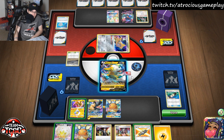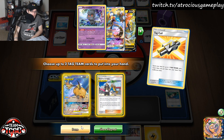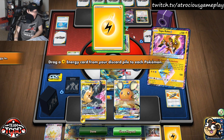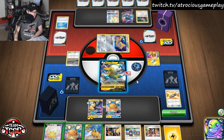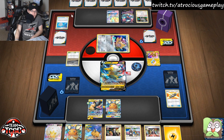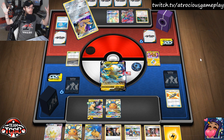We can Dance of the Ancients, and use Tag Call to grab our other Pokemon and Guzma & Hala. But I don't want this Tapu Koko to just get hit. I think we're just going to chill out. They're more than likely going to be able to get the Dragapult VMAX attack off. Although they threw away two Mysterious Treasures — they must have had the VMAX in hand. Now they just need a Switch card.